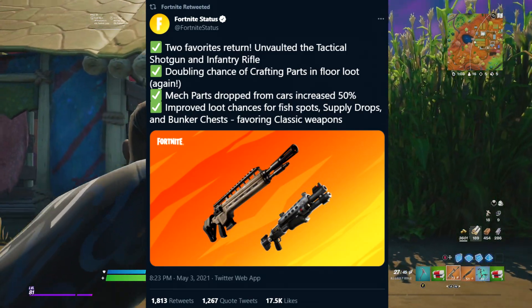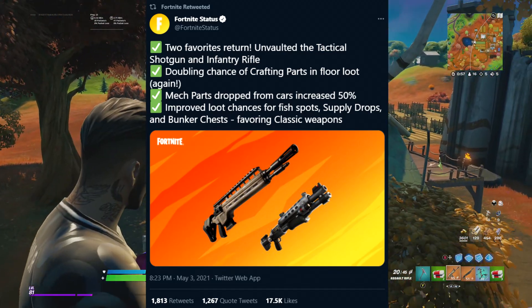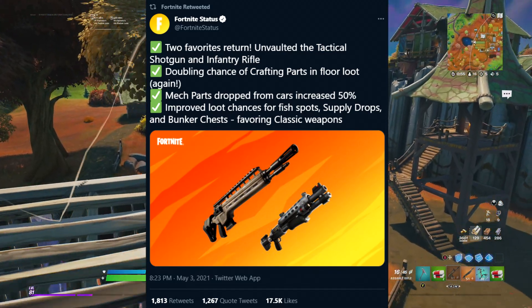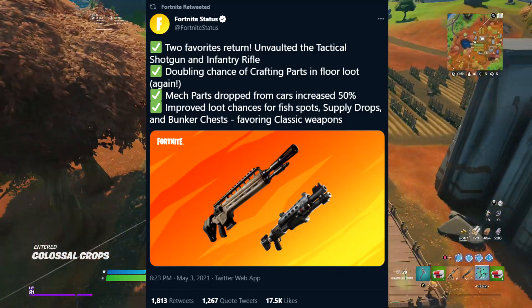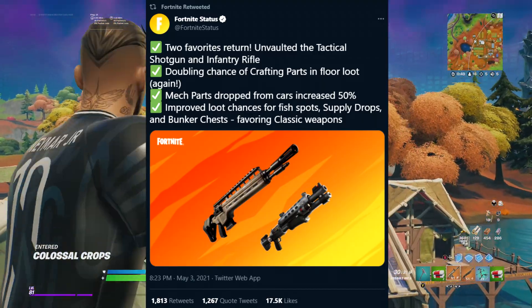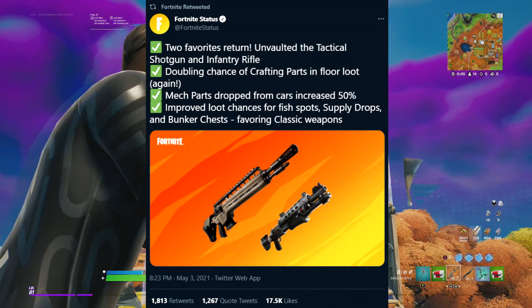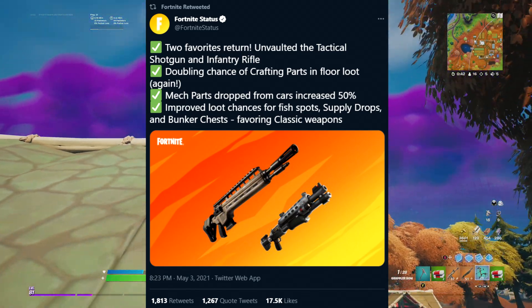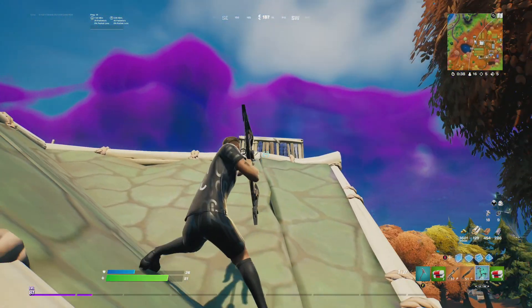The last change in this hotfix is improved loot chances for fish spots, supply drops, and bunker chests, now favoring classic weapons. So when you go fishing, open a supply drop, or open a bunker chest, there's a better chance of getting classic Fortnite weapons — things like the pump shotgun or the P90 — rather than the primal weapons.